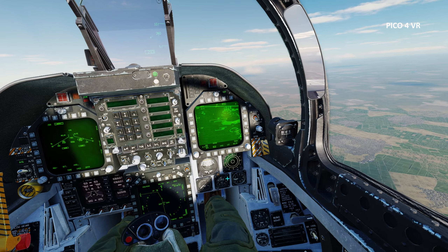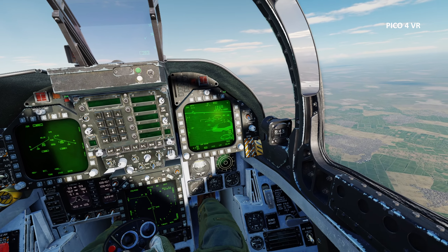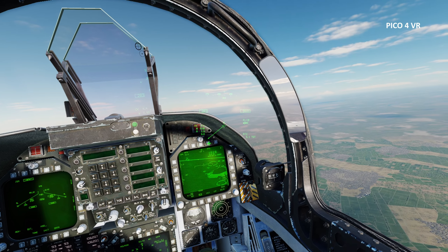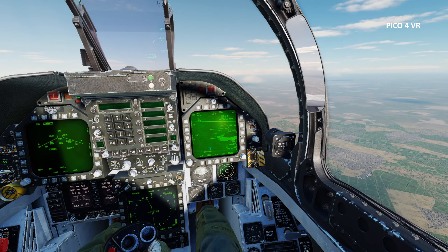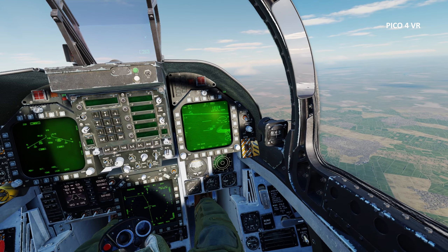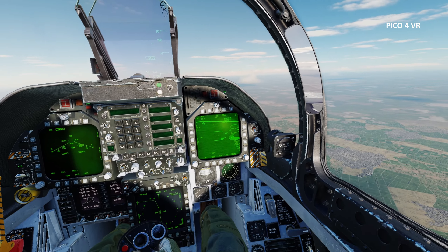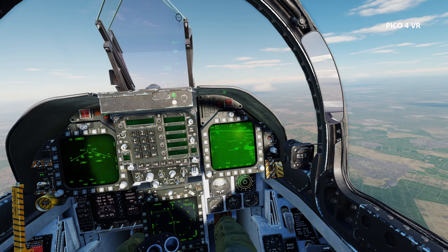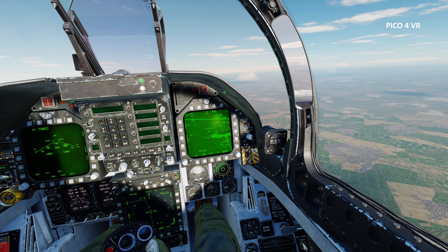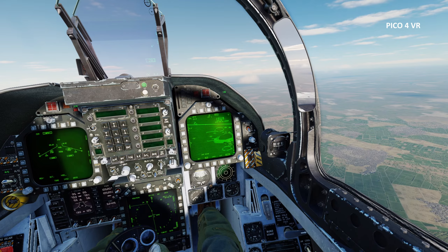We're going to pause and look at the symbology. I've decluttered the screen to take the HUD symbology away. We can see two horizontal lines, and each time I move them the spot in the center goes away. When the spot is there, we're actually tracking a target. This is one of the modes in which we can release our weapon - our laser-tracked weapon. Once we start moving it, the dot goes away, so we shouldn't be launching when we're moving.